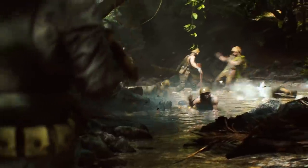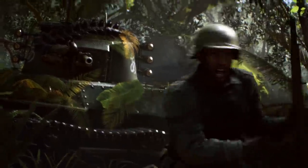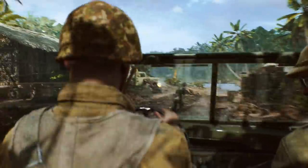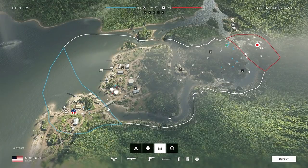The map is going to support Breakthrough, Conquest, Team Deathmatch, and Squad Conquest. During Breakthrough, the Americans will be attacking, invading the land, landing on the beaches in the Higgins boats, and pushing into the jungle onto a final objective. In Conquest, it's a five-flag layout with a pinch point in the middle — the sea flag — which is going to be the hottest area. The Americans get the beach side, the Japanese start in the jungle encampments, though they have a slightly smaller area.